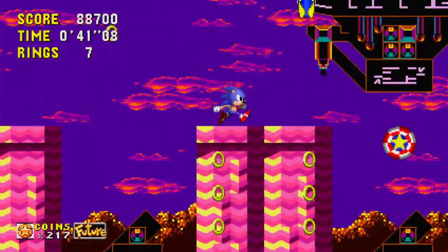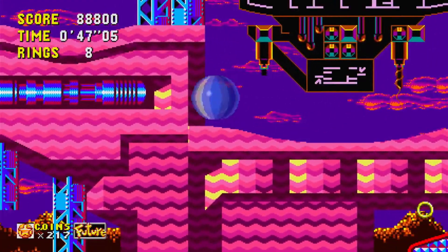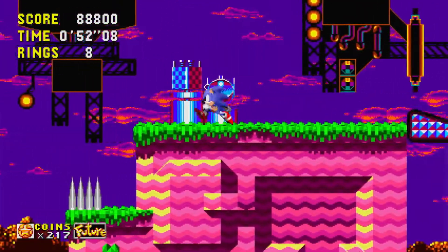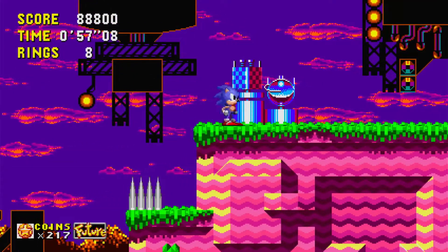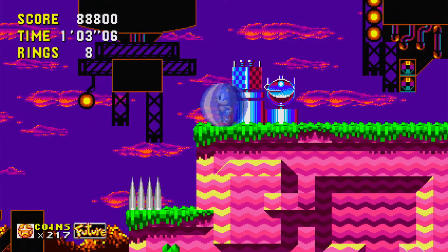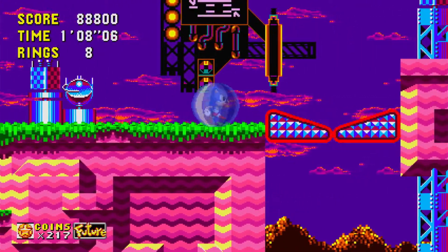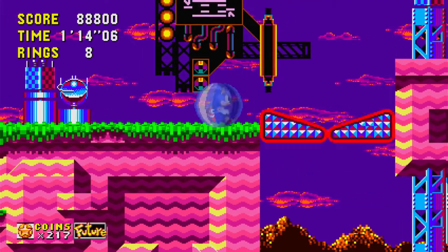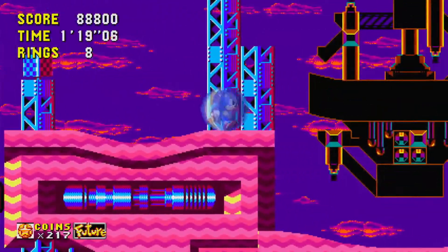Sonic Origins has two modes for each game when you're playing them individually: Anniversary and Classic. The story mode puts it in Anniversary mode, which adds the drop dash from Sonic Mania, and there are unlimited lives. Instead, there are coins down at the very bottom left. Those can be used to retry special stages and unlock content in the museum, of which I've already have 100% unlocked. Eventually I do plan to do a full in-depth tour of the museum to show you what's in the premium collection.